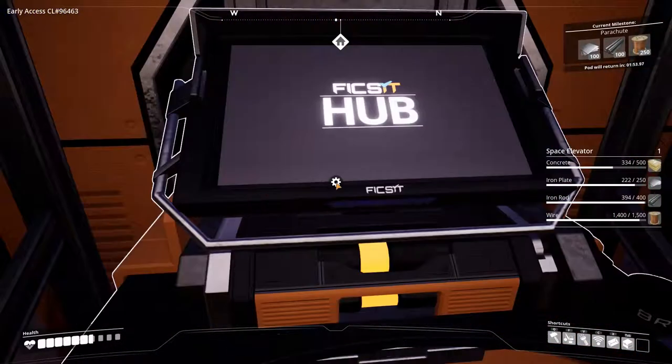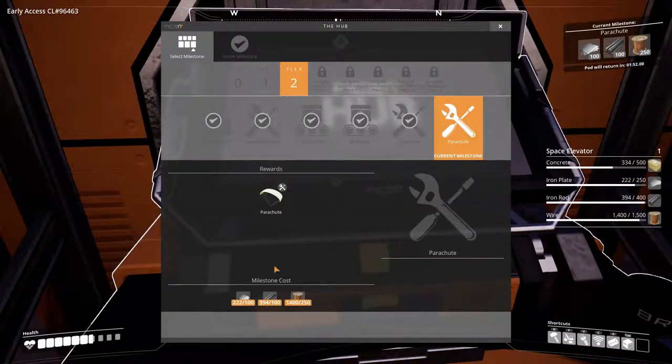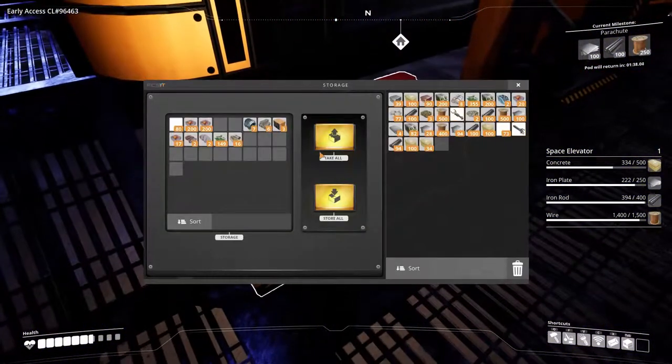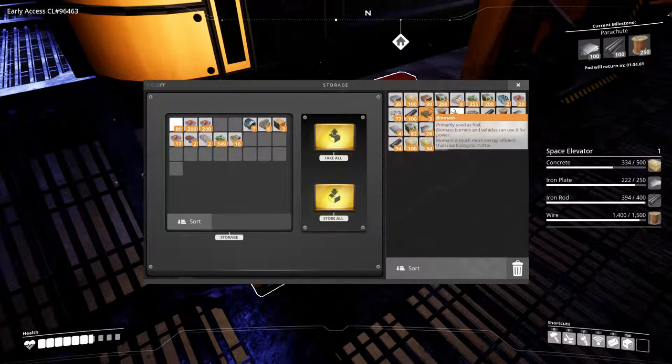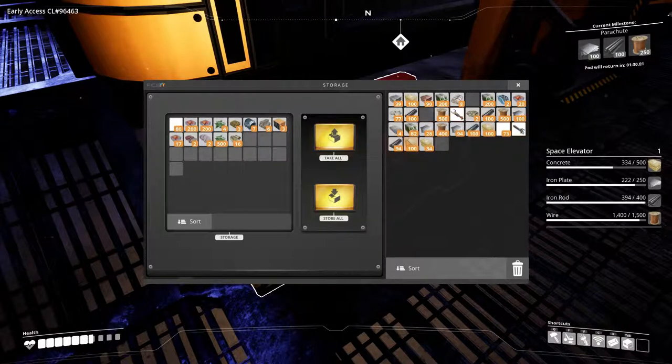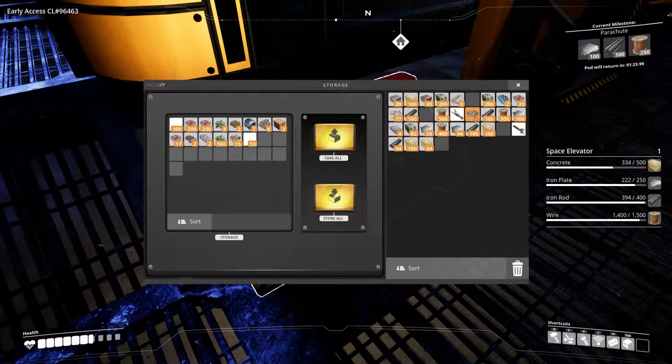That item will be dropped. It's a bit annoying that the parachute recipe isn't showing yet. At least we've got everything else unlocked. Let's drop some things from my inventory — I keep forgetting to do that. We don't need biomass items and we definitely don't need silica or limestone right now.